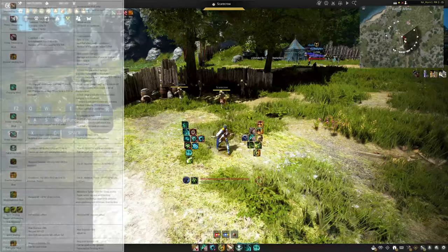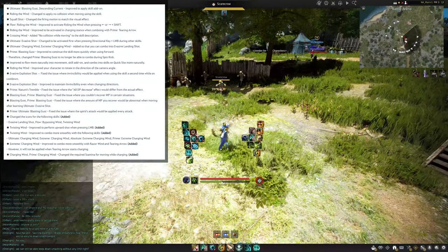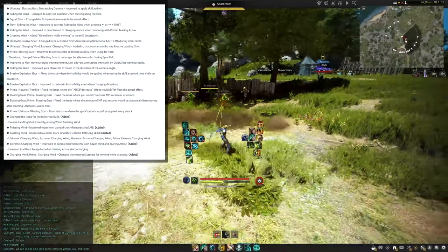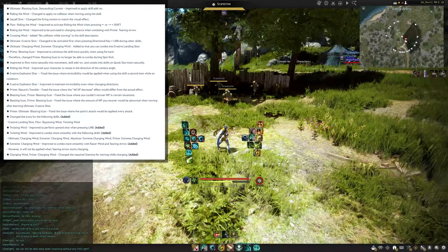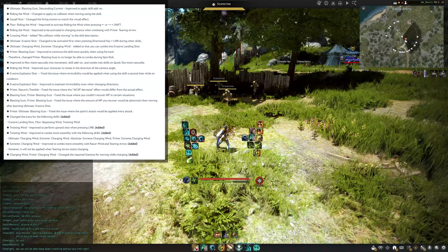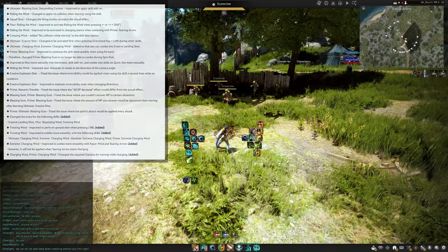Next on screen are all the longbow changes, which we'll come back to towards the end of the video with combos. Just below that section is basically explaining how some of the combos have been made easier to use — quality of life changes and things of that sort for the bow. If you've hopped on recently, you've probably noticed that some of the combos aren't as convoluted as they used to be. It's definitely better for new rangers.